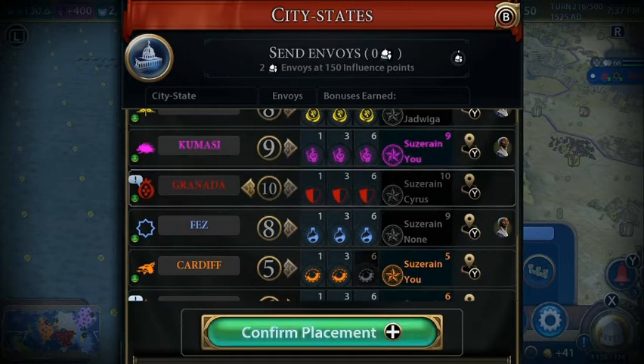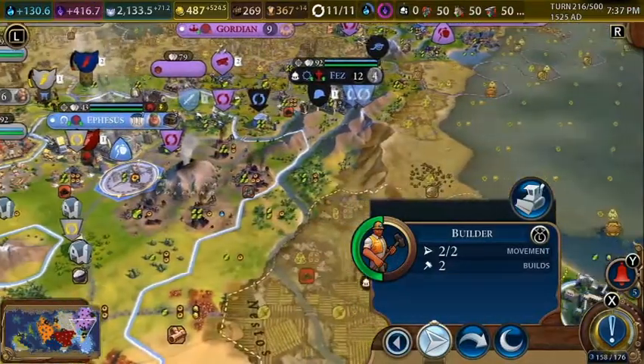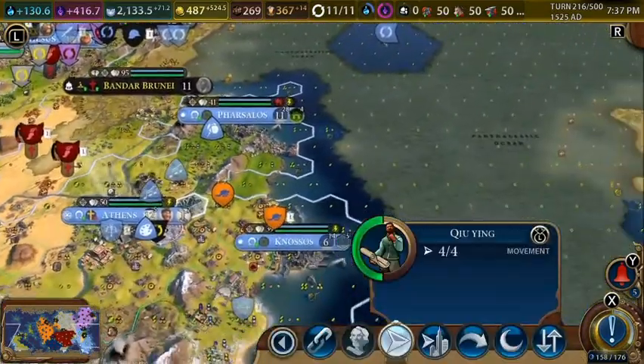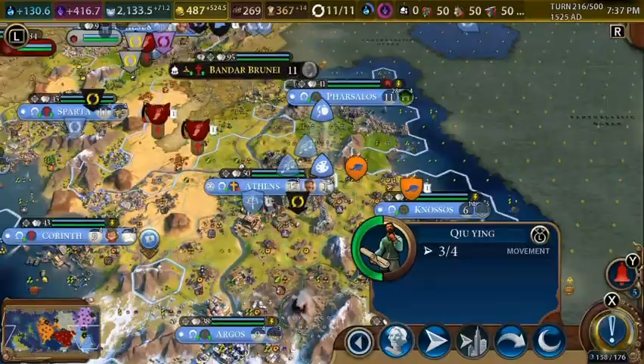Let's just take Granada for now. This unit is just repairing stuff. This artist will create his first great work here.